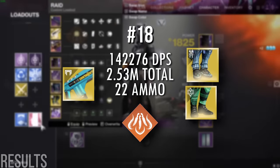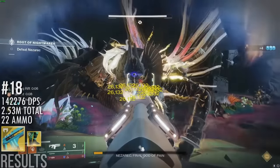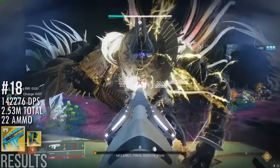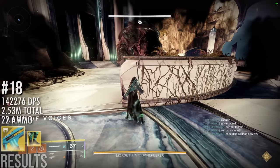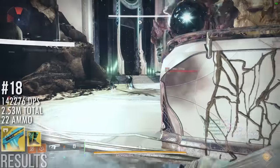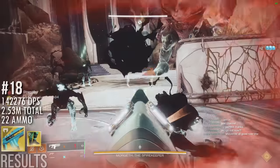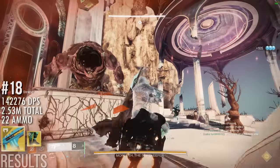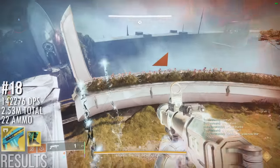Merciless has recently gained some notoriety, especially in the low-manning community where it was used in the world's first solo Nezarec as a burst option during Final Stand. For a special-only rotation, 2.5 million total damage while maintaining decent DPS is certainly outstanding. While you're certainly not going to be using Merciless as your main damage source any time soon, it's an excellent use of Energy Special Ammo when you're out of rockets, and it measures incredibly well with Radiant Dance Machines given that you need to get a kill for Impetus anyway. This rotation was specifically designed around RDMs: get a kill with Merciless, dodge reload, shoot 7, use your 8th on an add, dodge, shoot 7, kill an add again, dodge, and dump the rest of your ammo. Using RDMs to dodge reload actually noticeably increases the DPS of Merciless compared to manual reloads.